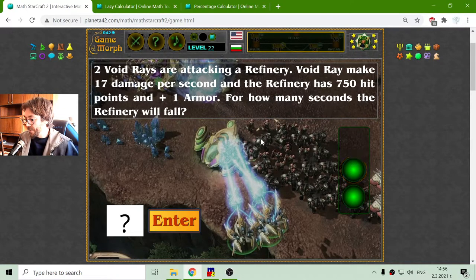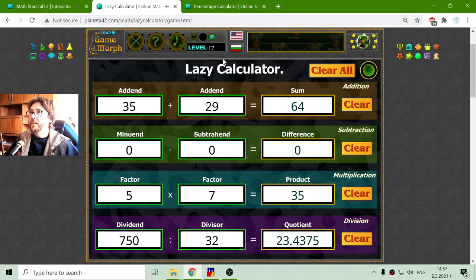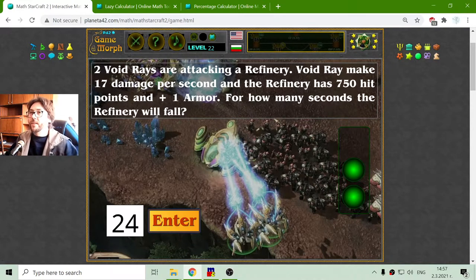Two void rays multiplied by 16 equals 32 — that is the DPS, damage per second, of the void rays. Now I have to divide the hit points of the refinery, 750, by 32. That equals 23.43. I will round up because I need that extra second, giving 24 seconds for the refinery to fall — if no one is attacking the void rays.